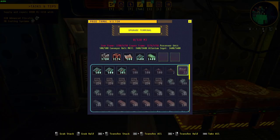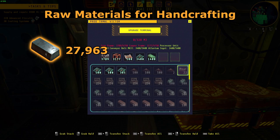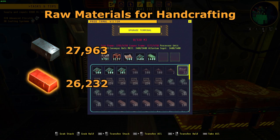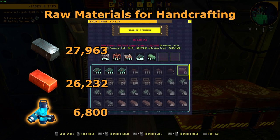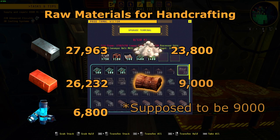Here is another reason why I would suggest taking some time to automate the process. The raw material costs for hand crafting all the necessary items for leveling up Terminal Victor will be 27,963 iron ingots, 26,232 copper ingots, 6,800 silverthorn extract, 23,800 limestone, and 900 plant matter fiber. If you use assemblers, you only need half the ingredients and way less time, so you can see why automation would be convenient.